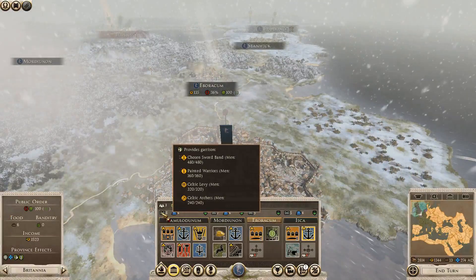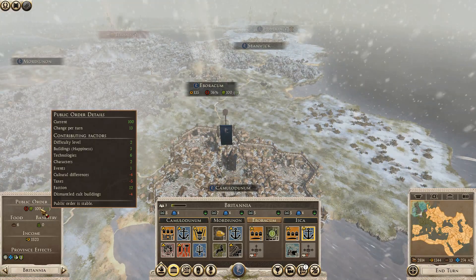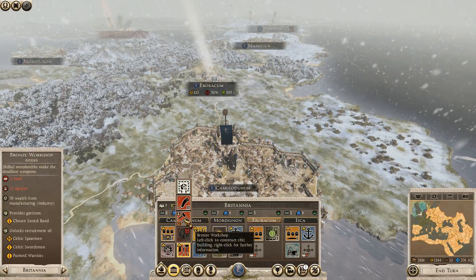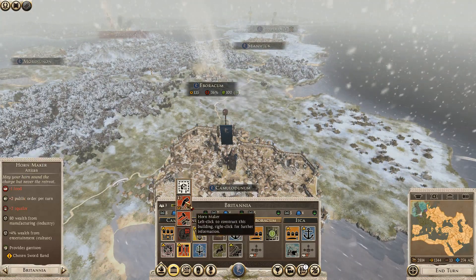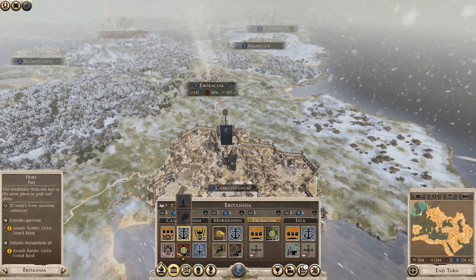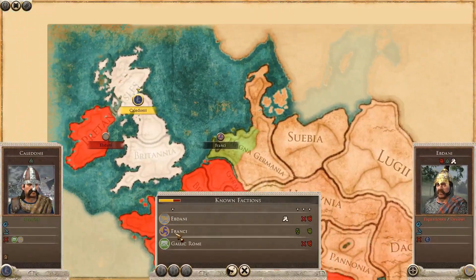I have to watch Squalor in this province. The dismantled Celt building is minus 4, but that's fine. You can get some Chosen Swordband as garrisoned. This will unlock Painted Warriors, so let's go for that at Camlodonum because this is where we're going to be staging our invasion forces across to Gallic Rome.